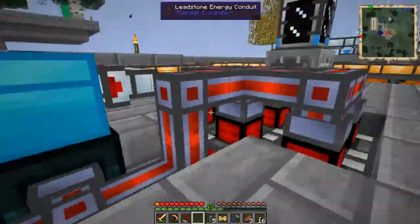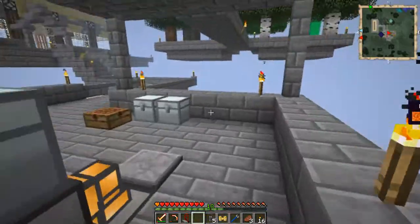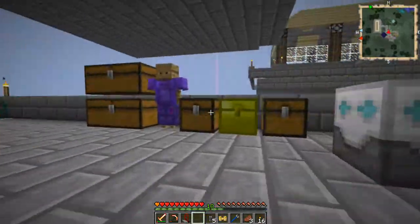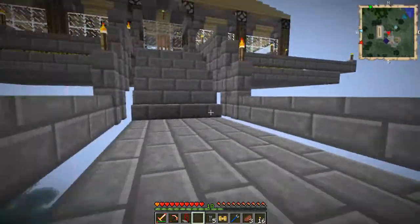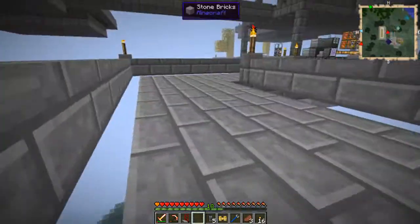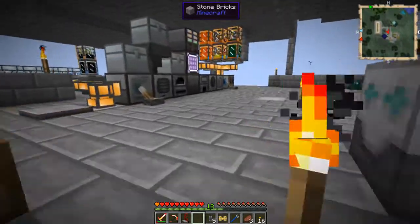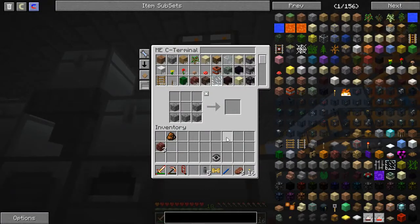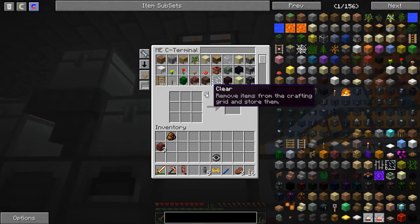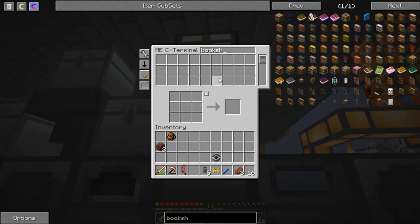I know at the end of the last episode I said I was going to start building some things — build a place — but you know what, that's enough of the building. I'm going to keep an eye on that. I want to come back in here, and before I set up anything in there I need bookshelves. I don't have those down there, but obviously if I break them they just turn into books. So I need bookshelves.